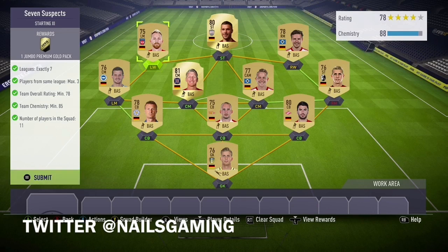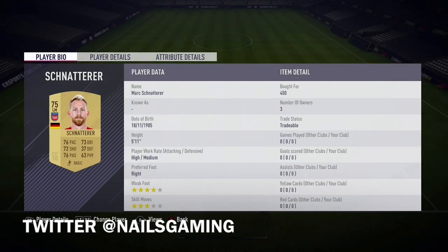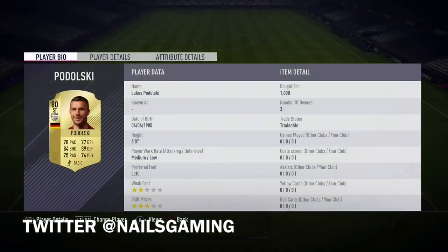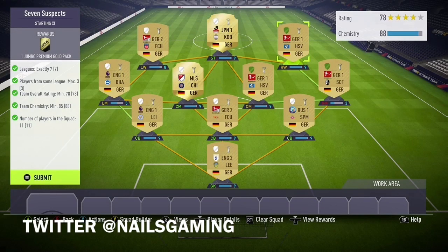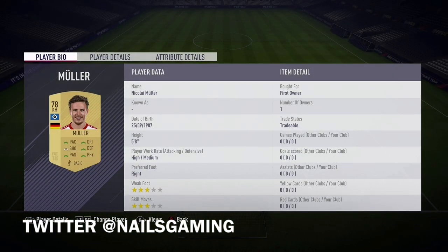I'm going to show you all the players I used. I went with a German-themed squad. I used Podolski as the striker, and at right wing I used Mueller on a right mid card. I don't know how to pronounce some of these players' names, but this was fairly cheap to do.